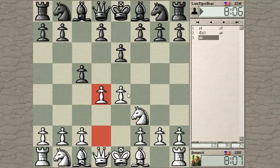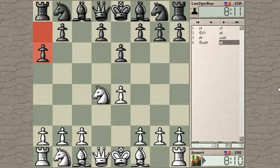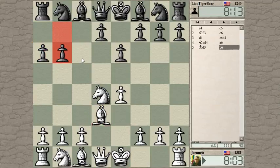He plays the E6 Sicilian. That's interesting. See if he goes for the con — hey, he's going for the con Sicilian. Okay, that's right. This is where you play Bishop to D3, taking advantage of the fact that he hasn't played Knight F6.